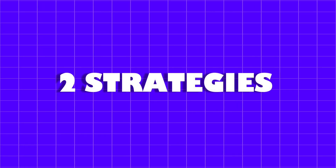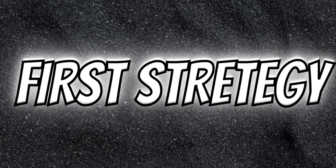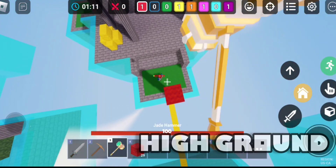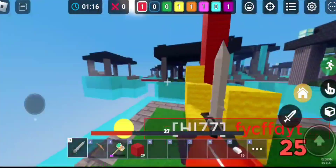I made a list of two strategies mostly used by tanker. The first strategy includes four things: combo, first-person mode, high ground, and moving combo — all synced together. This is how it looks.